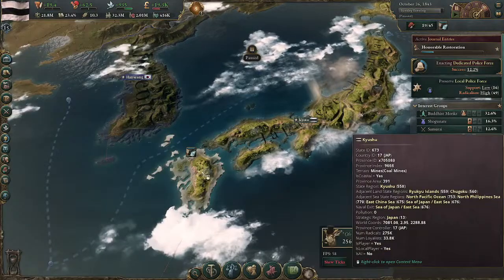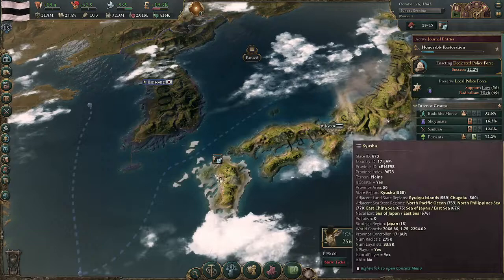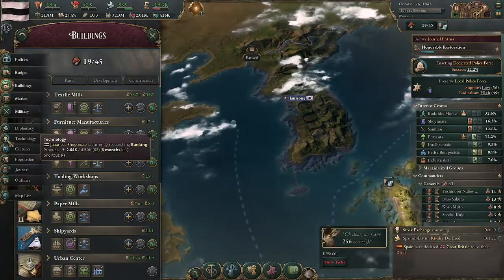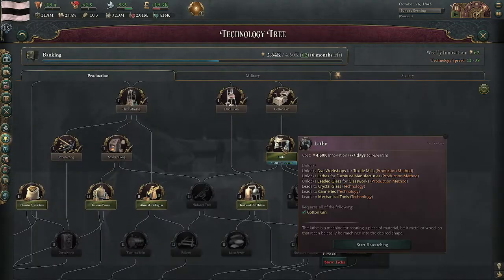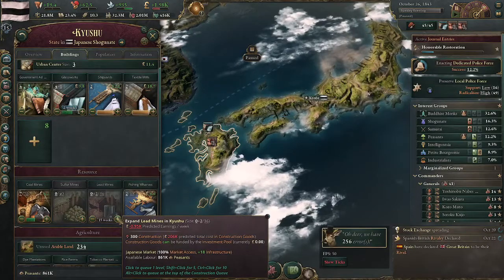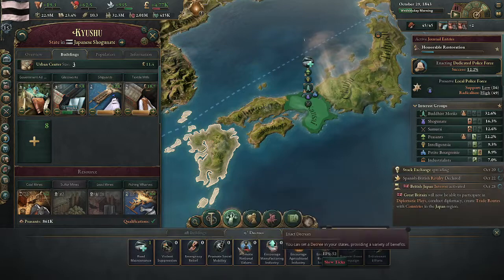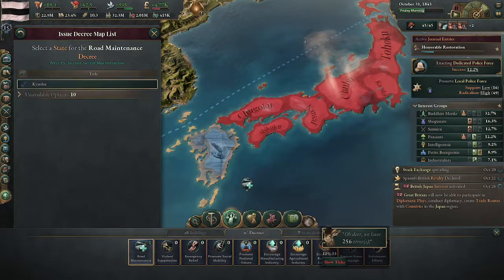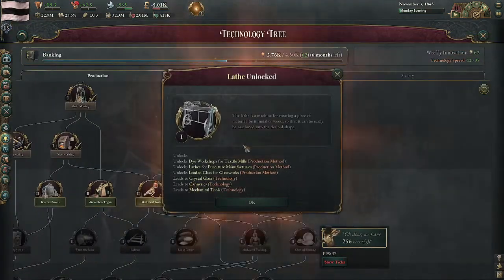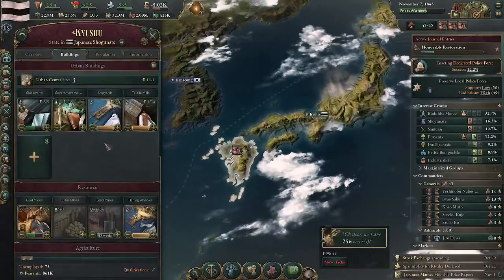Do we have lead yet? Do I have leaded glass on and not lead? No, because I don't have lathes yet, but I'm about to. So we are going to go down here and build a little bit of lead. Lead is usually pretty good because it's going to allow us to switch over to leaded glass as soon as we hit lathes — and we're going to hit lathes right there. Cool, we did it, we hit lathes!